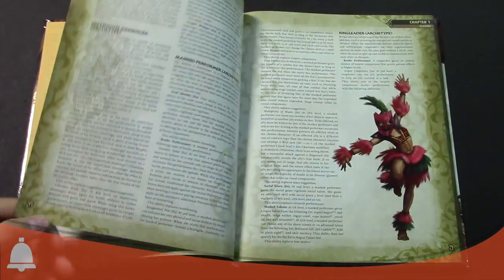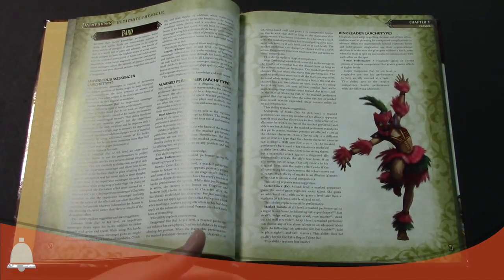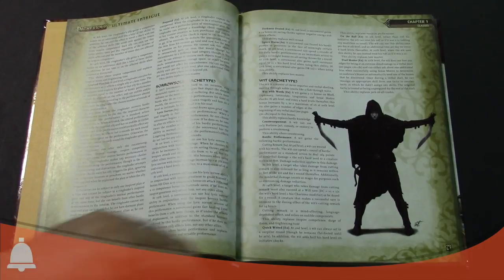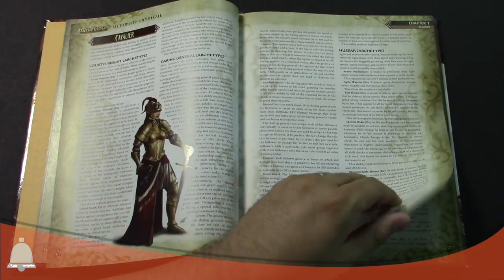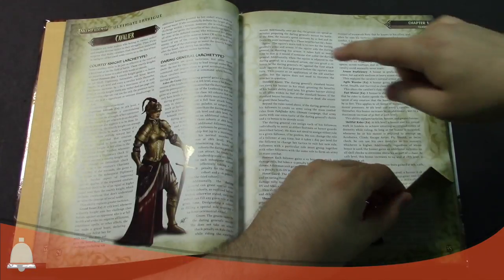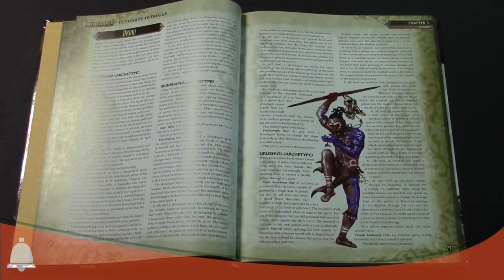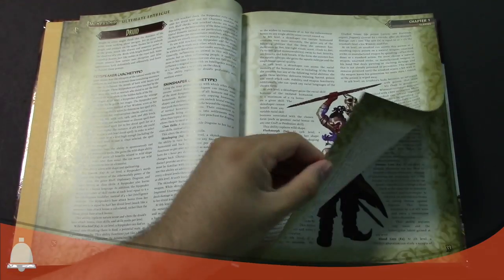Each class in the other books has a ton of archetypes you can adopt in this book. We're going to flip through a couple we thought were cool. I thought the Metamorph was kind of neat — it's like an alchemist that uses magic or alchemy on herself to metamorphize herself. The Bard totally fits in with this type of urban environment game; they like to tell stories and sing songs and be the center of attention.